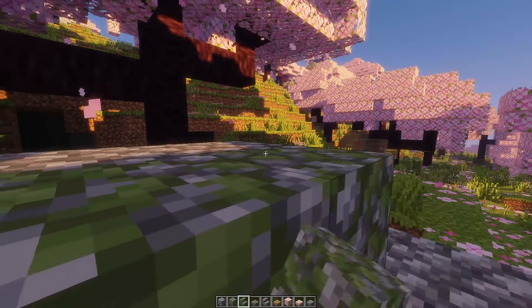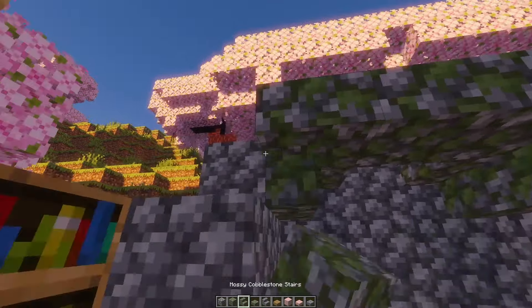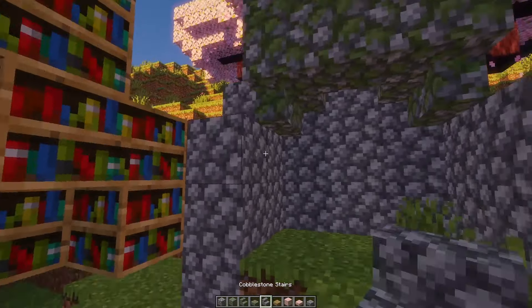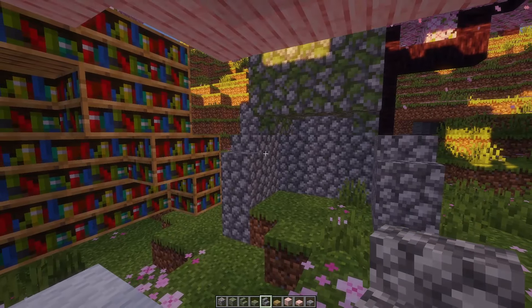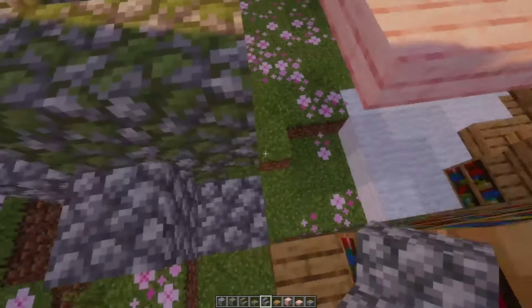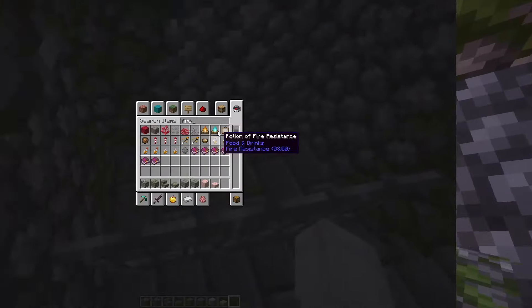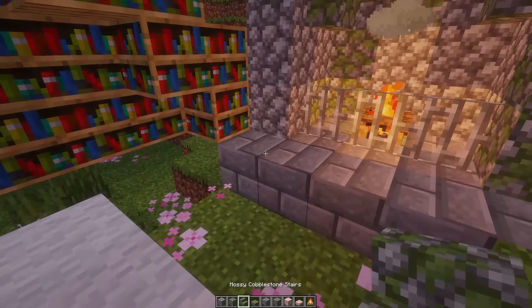F you Matthew and F you Max for burning down my birch world. When I was like seven I had this world I made in creative — it was a whole birch city, I had apartment buildings and everything, and I worked my little child heart out on that world and they burned it to the ground because it was gonna be funny for them. Typically I'd use netherrack, but these campfires do like ten times the job and they're way less of a fire hazard.